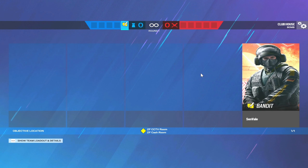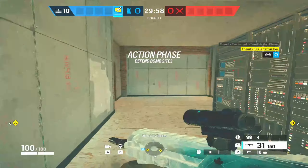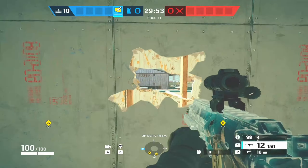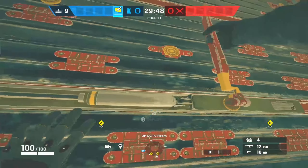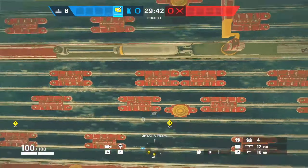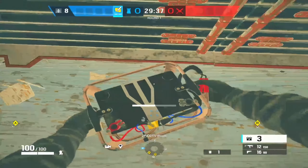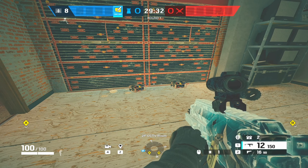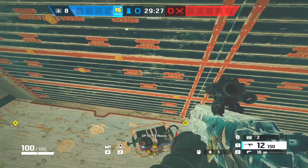Bandit at its core is all about keeping the wall closed. I'll open up the wall a bit to let audio come through, reinforce the walls, and then leave my Bandit charges down. Any hard breach will have to deal with these charges to get the wall open. It's fairly easy to counter with EMP gadgets, Twitch impacts, or even Maverick.